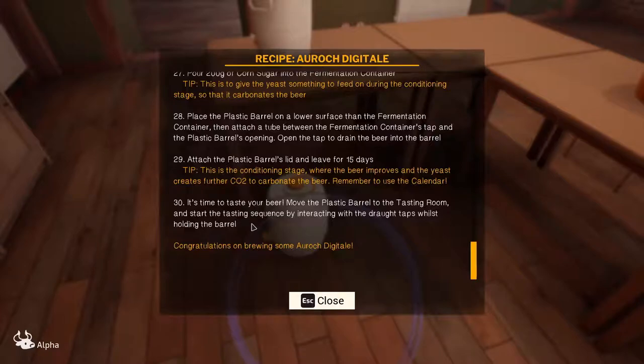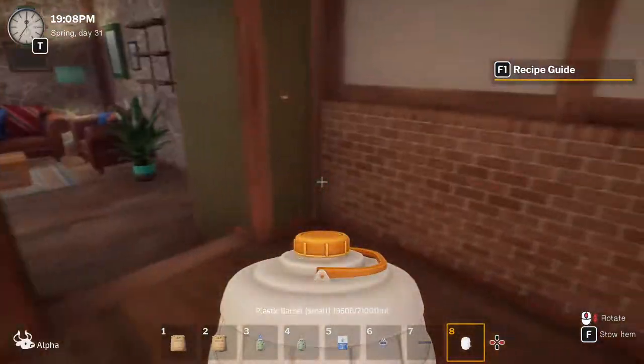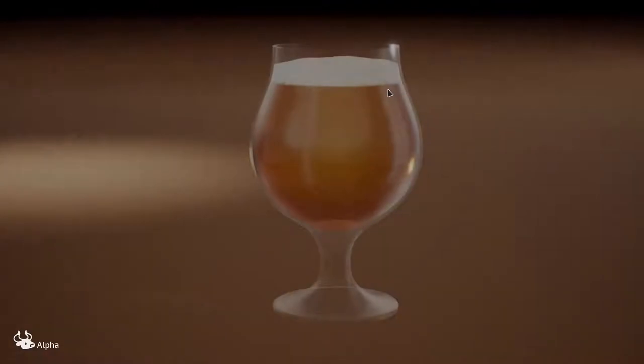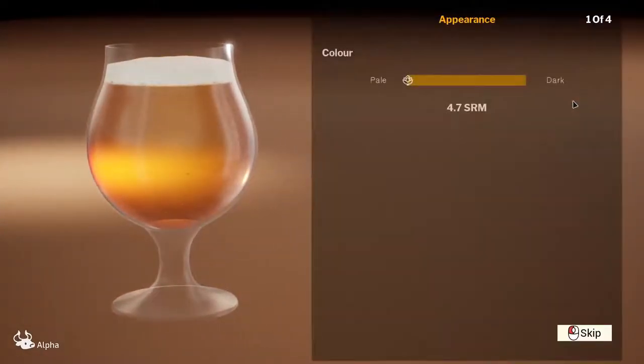Okay, it's time to taste your beer. Move the plastic barrel to the tasting room and start the tasting sequence by interacting with the draft taps while holding the barrel. Congratulations on brewing some Northeast Ale — I think that's a really good name. So we'll pick you up, head into the tasting room, and taste the beer. Let's see how we did — is it going to be drinkable or horrendous?